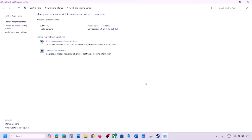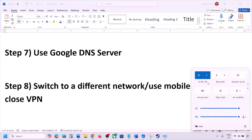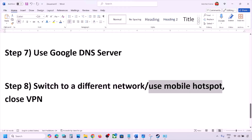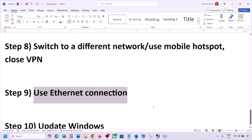The next step is to switch to a different network. If you have another network available, switch to it and check. You can even switch to a mobile hotspot — turn on data and hotspot on your phone, connect to it, and launch the game. If you are using a VPN, close it and check. If you have an Ethernet cable, connect it to the Ethernet port of your computer and check.